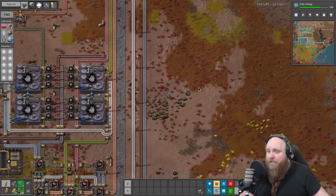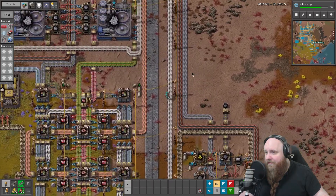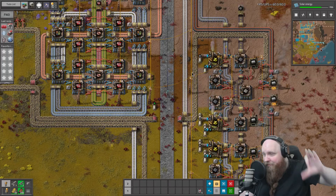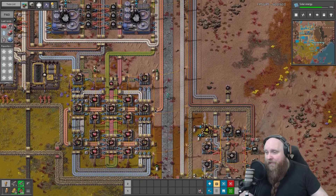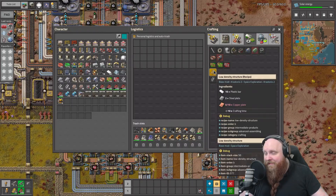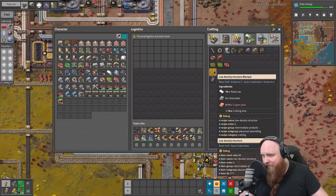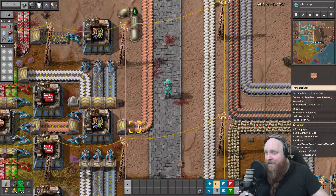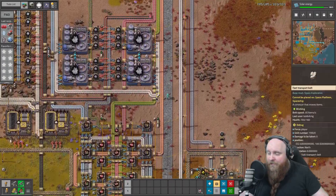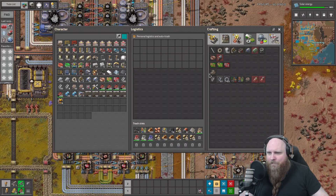Today we are going to be working on some low density structures. Because of the way we have set up our belts, the low density structure build should be at the very end of the copper line, because the LDS build is going to eat the whole belt — whatever comes down this belt it's going to eat everything, because low density structures eat a lot of copper. We need 10 pieces of copper for one low density structure.